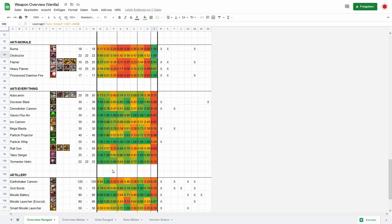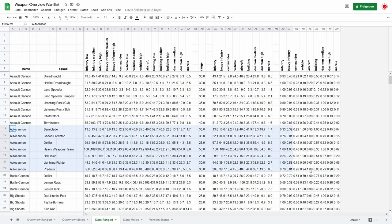Then we have the 'anti-everything' category. I want to talk about two weapons in particular: the Autocannon and the Railgun. Both have the problem that the values are not even close to 1.0. These weapons differ so much from one another depending on which unit uses them — if the Autocannon is used by a Predator, a Heavy Weapon Squad, or a flying unit, the values are very different. You need to look at the units themselves. For example, the Autocannon on the Lightning Fighter is really good against infantry, but on the Baneblade and Chaos Predator it's really good against buildings.